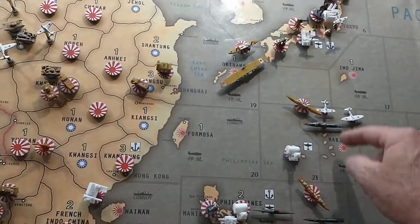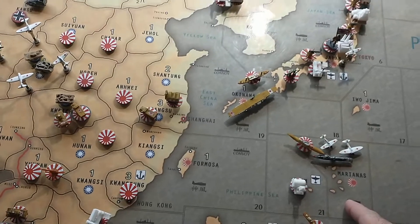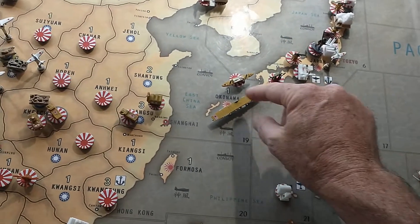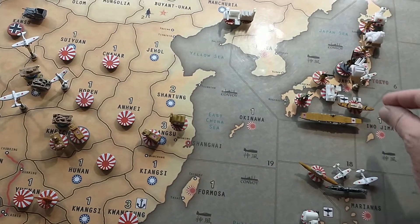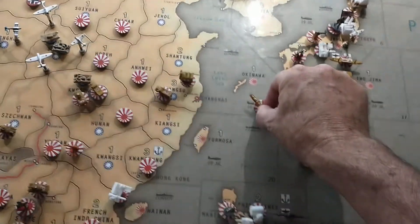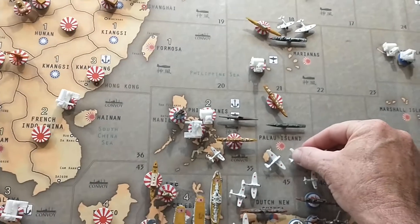We're hitting zone 22 with a sub from 19, as well as a fighter and a tac from 19 — they're going to go one, two, three, four, back to Season Six. There's a transport in 19 going there as well, so they'll land back there when that's done. There is a destroyer coming down from 19 to 34, as well as a fighter and a tac.